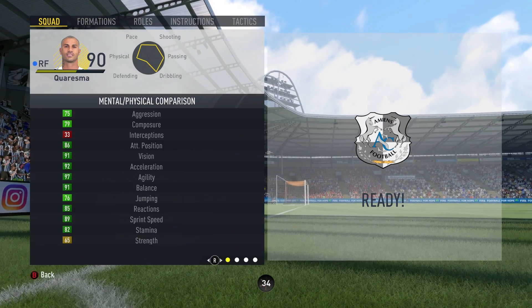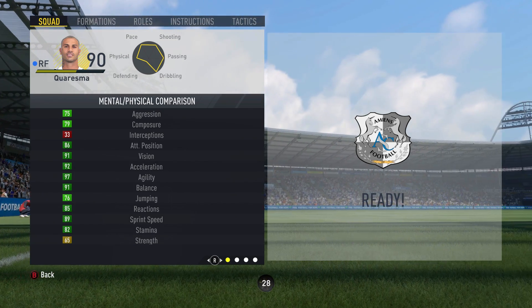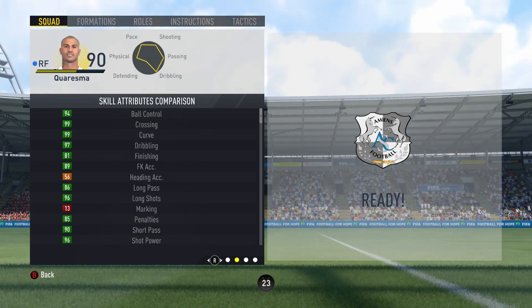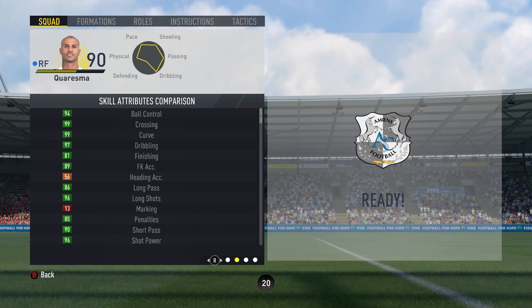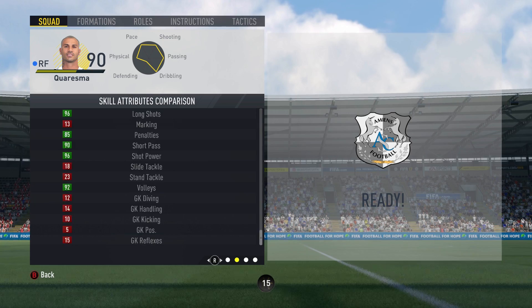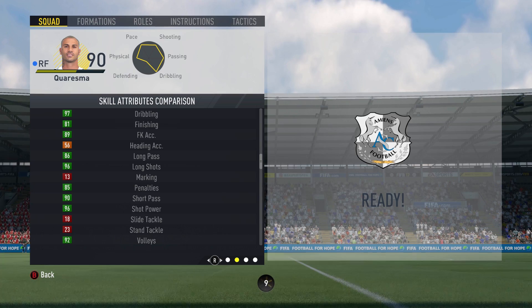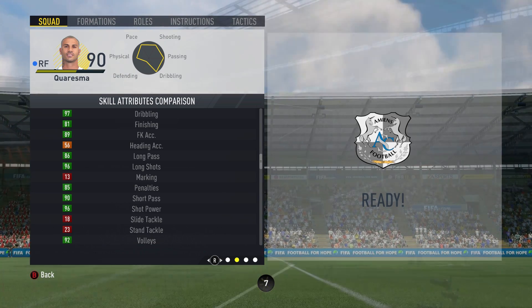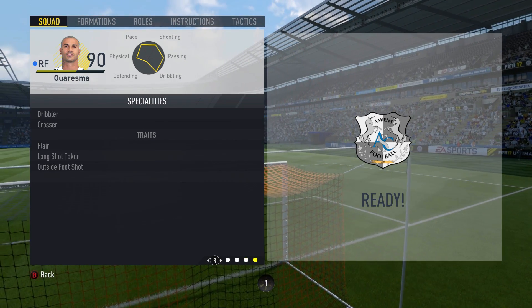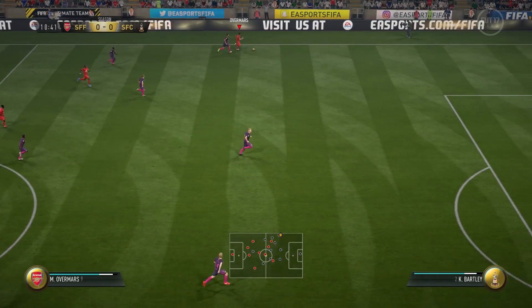Let's move on to his in-game stats. Physically, the standout attributes include his 97 agility, 65 strength, 91 balance, and 82 stamina. Despite the 65 strength not being particularly high, in-game I think his strength is a lot better than that — he battled a lot and you'll see in the clips he's stronger than that stat suggests. His 82 stamina is also worth noting — it's not that good, and if you sprint a lot with your wingers, he isn't going to last a full game if you abuse him too much.